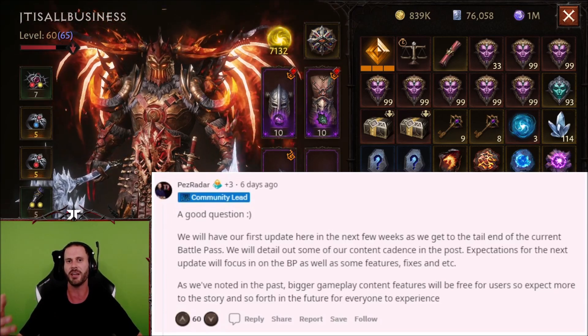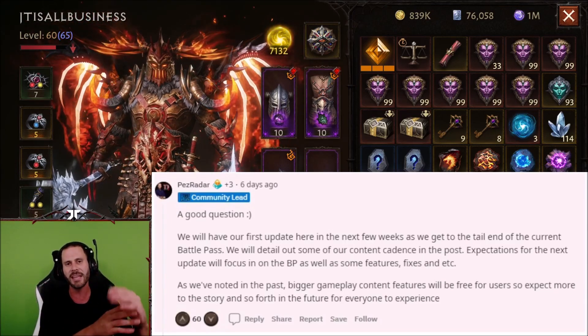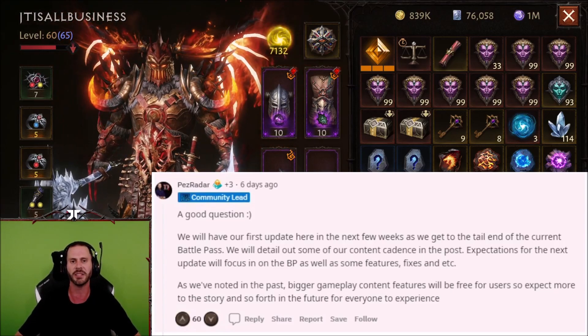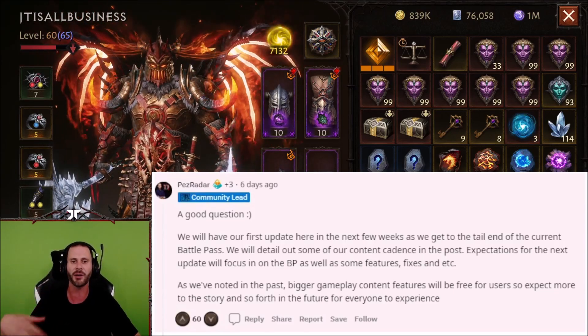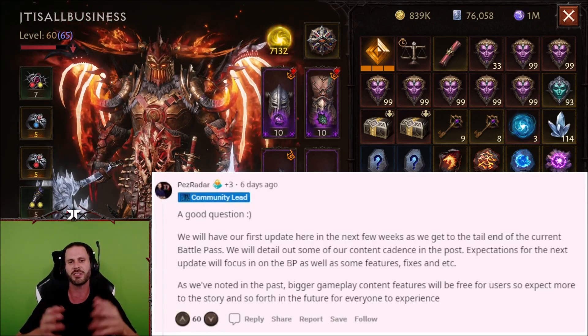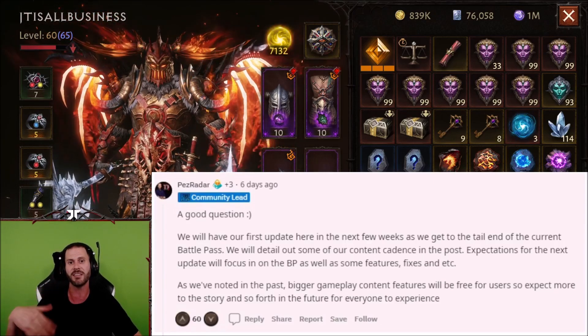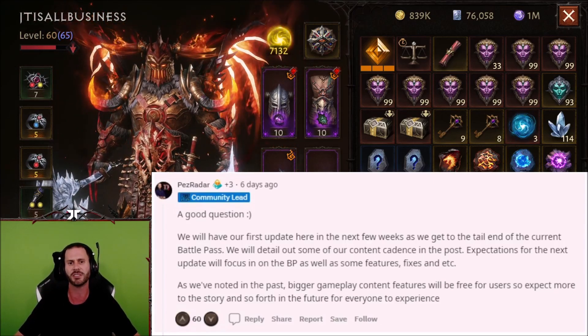Y'all need to come check out the Twitch channel — it is always popping off. We have an amazing community over there at twitch.tv/jtisallbusiness. I am grinding this game out until I get a max character. As you can see at the top of the screen, I currently have 7,132 resonance. The max resonance in this game is 7,560.